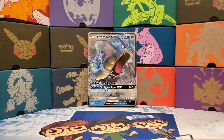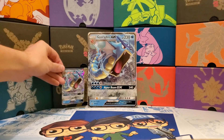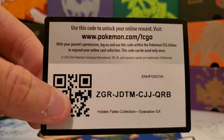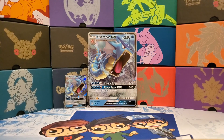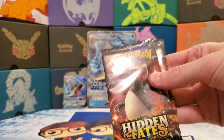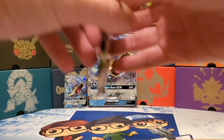Alright guys, as usual we unboxed everything off camera. As you can see, we have the jumbo version of the Gyarados GX card in the back. We also have the regular size promo card here with Gyarados. We also got a bonus — two code cards in the box. So we have two Charizard packs, a Mew pack, and a Mewtwo pack. We will start with the Mewtwo pack and save the Charizards for later.